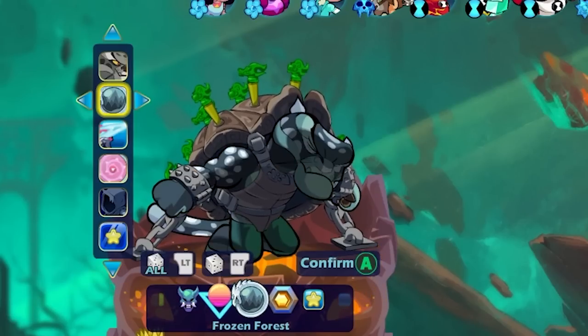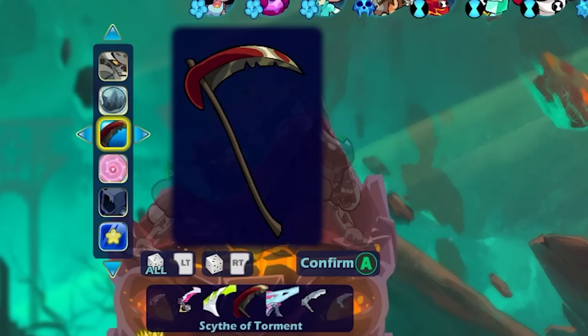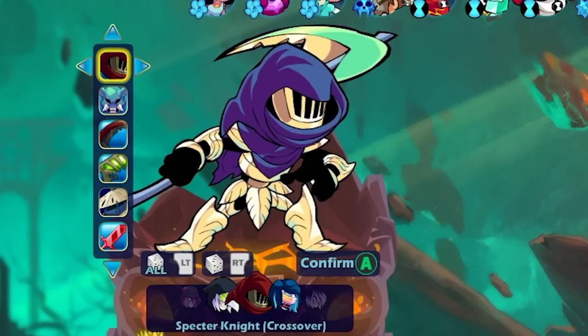Let's go Scythe of Torment — this is actually a scythe skin, I know it doesn't look like it, but this is from another epic crossover skin. It's from Specter Knight. And then for the gauntlets, let's do Hands of the Cosmos — these actually look really cool. I'm just going base stance. I don't really think Mordex needs to change up his stance.